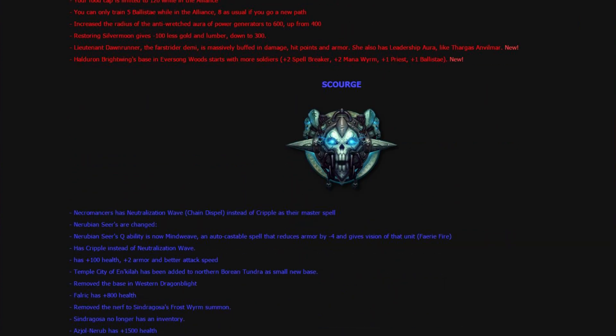Moving on to the Scourge: the Necromancer's Mutation Wave — the spell — is now a master spell instead of Cripple. So Scourge has that spell from the beginning of the game instead of being forced to go Nerubians. The Nerubian series has been changed, getting Mutation Wave which is Frostfire basically, and they have Cripple instead of Mutation Wave. They have plus 100 health, 2 armor, and better attack speed. Also, Temple City of En'kilah has been added as a new base in Northrend.